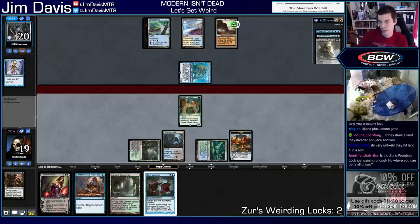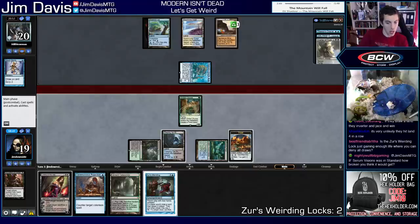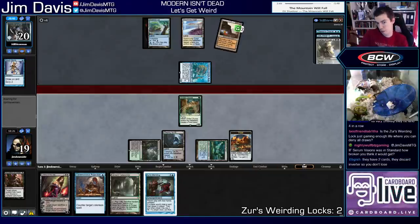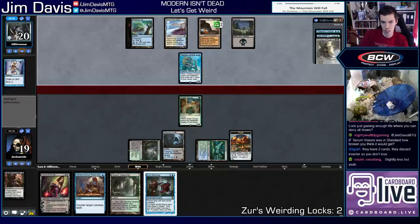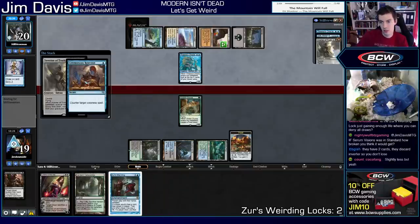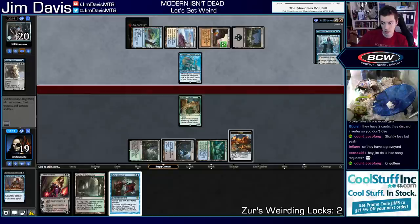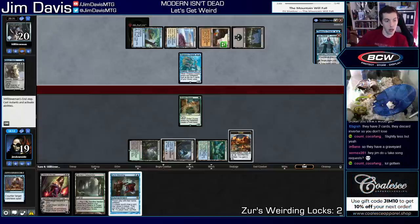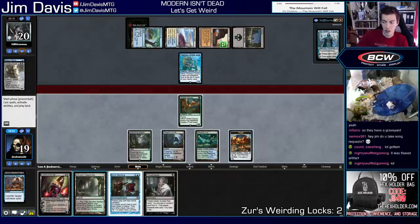That seems like a pretty good matchup for Xur's Weirding! One and two — first match win! So you've won your match! Alright, Xur's Weirding getting weird, getting weird. Remember folks, check out the Hex Holder — a new product designed to hold your Magic cards in a light, easy, convenient way. Holds four double-sleeved decks, holds your play mat, holds your Zippy, holds your pad and pen. Light, easy, convenient — you can go on your back, carry it over your shoulder whatever you want. The Hex Holder, thehexholder.com, promo code JIM10.